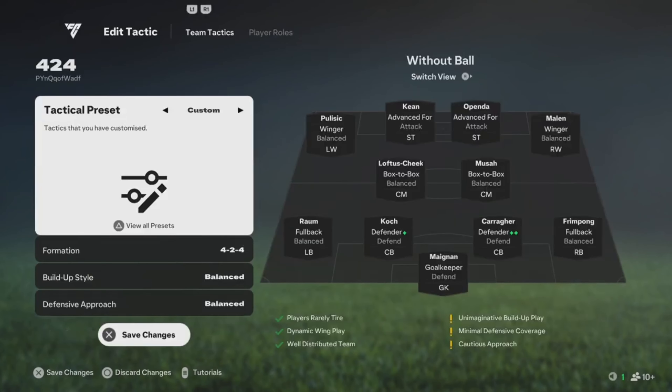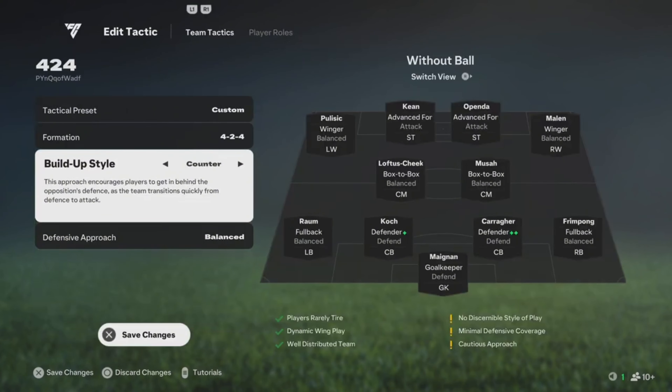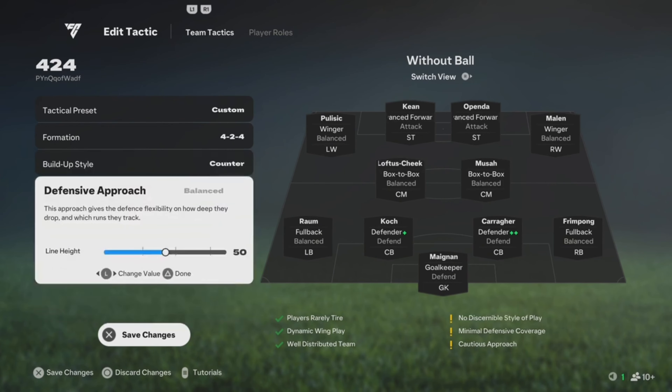What's up y'all, we got a 4-2-4. We're gonna start off with the build-up first — you could play it on short passing if you like to keep possession. For your line height you could play anywhere from 60 to 71.